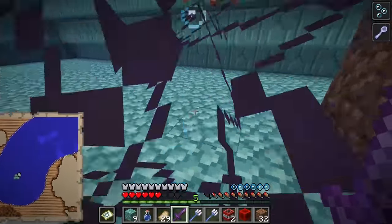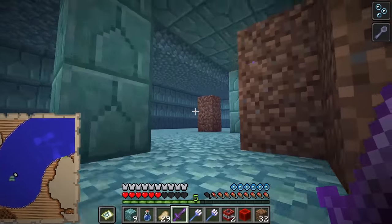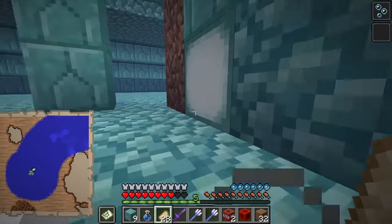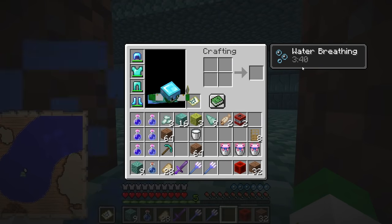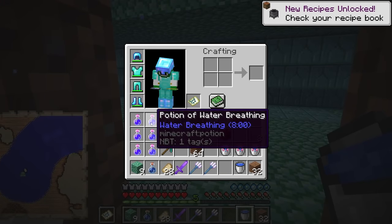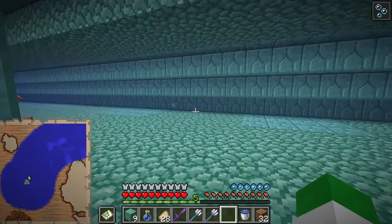Now we've got the last elder guardian, but that's not really the end of the boss fight or of defeating this guardian temple, because the standard guardians still have a very deadly beam and there is treasure to find. Because all the elder guardians are dead, we'll no longer have the Mining Fatigue effect once it runs out. But if you brought a bucket of milk, you can simply drink that now to remove it immediately. The mining fatigue effect is now gone, though your water breathing effect also gets removed, so drink another water breathing potion.